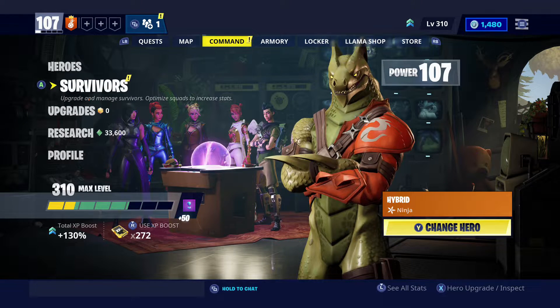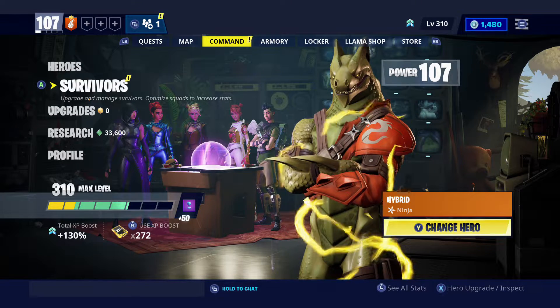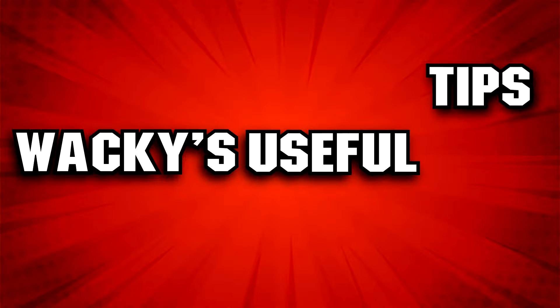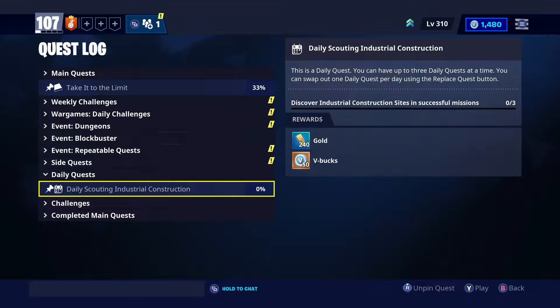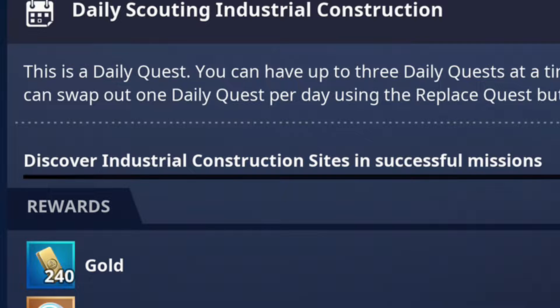What is up everybody, my name is Totally Wacky, welcome to another video. Today in Wacky Useful Tips, we're gonna do daily challenges. In this quest log it says: scout industrial construction sites — you need to find three of them. You need to go to an industrial park, which looks like a big concrete place with a factory on it.